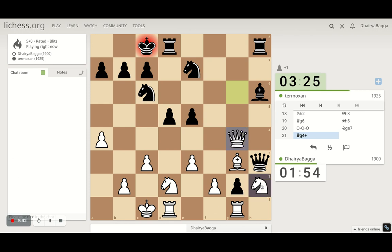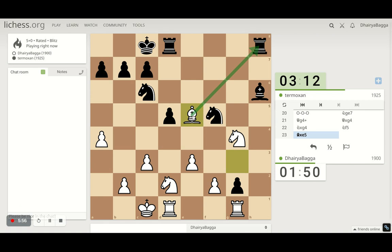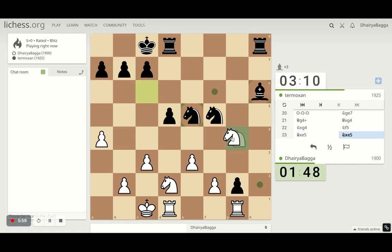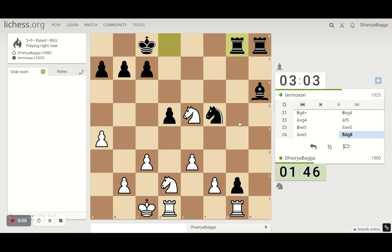He takes, I take back. Now threatening to take on the pawn; the knight is also very well placed and can take on a pawn here as well — a couple of pieces attacking it. I take with the bishop here, attacking the rook as well. He takes with the knight, I take back. The knight has a very good square on the next move — a triple fork can happen, or at least two of them should be forked if he doesn't save it.